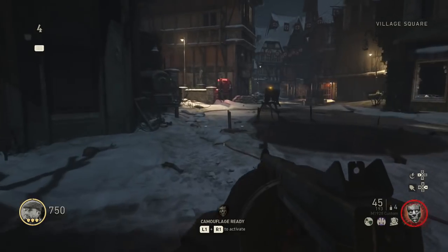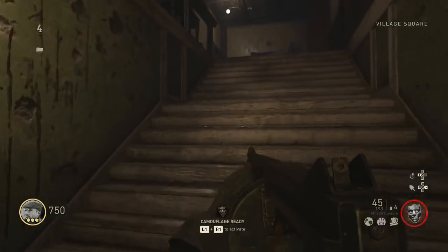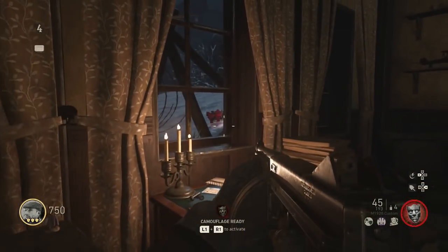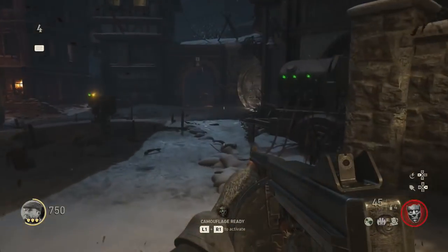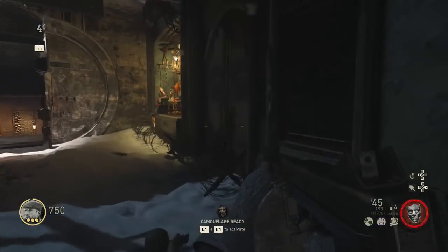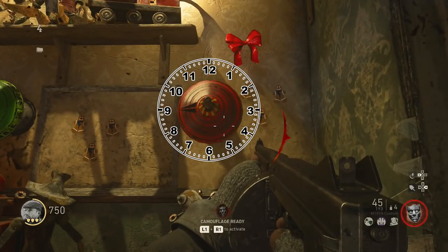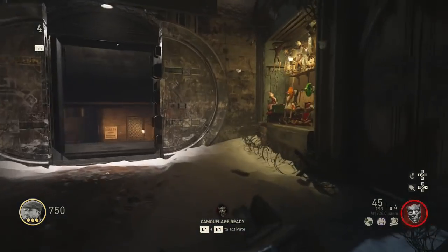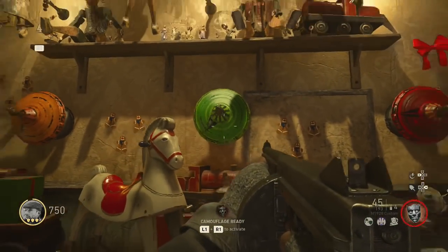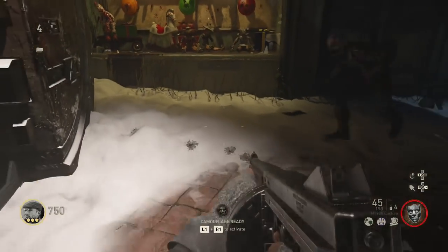Now go find the last ribbon. For me this one was in a tough place to find - it's past the armour stand in the village. Take a left up these stairs and shoot the window to see the ribbon. The colour is red and the number is nine, so go back to the toy shop and input nine into the red spinning top - change it to the nine position on a clock. That's both complete. Now forget about the spinning tops you've just done and focus on the one you haven't touched - for me it was the green spinning top.